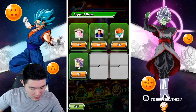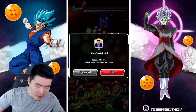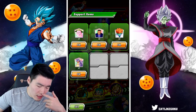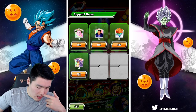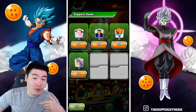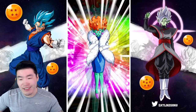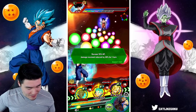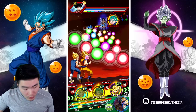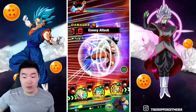Should I pop a Princess Snake? Or should I go Android 8 for the two turns of defense? Or Ghost Usher? Or just roll the dice and pray it doesn't hit us for too much? There's gonna be a super this turn — let's Princess Snake, just be safe. Healing back to full here, and no matter what happens, we're safe this turn.